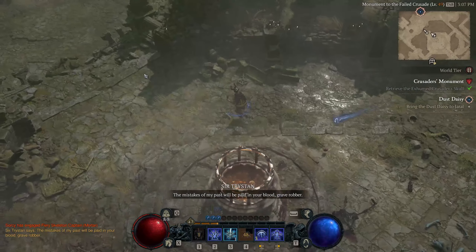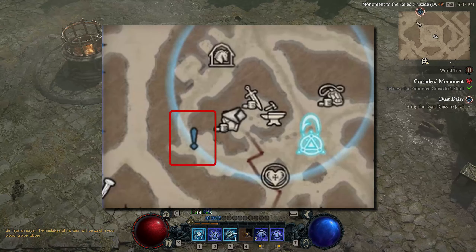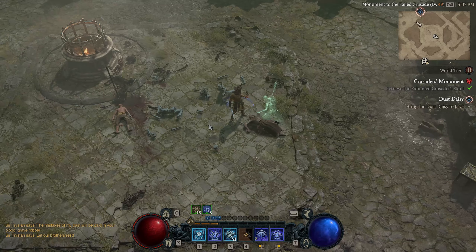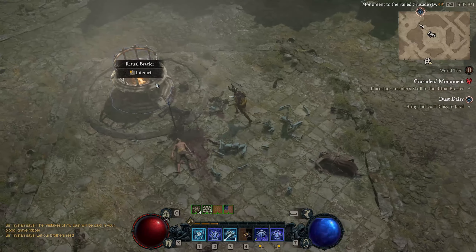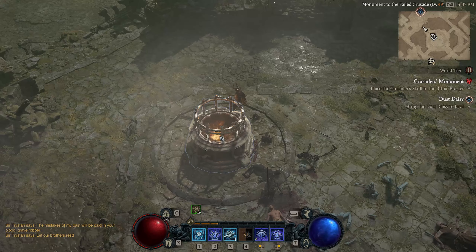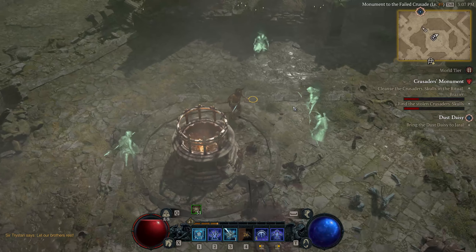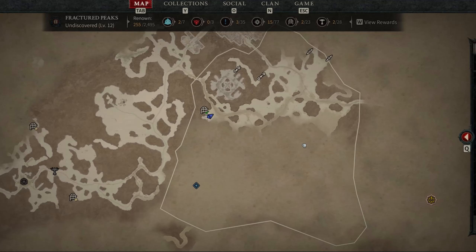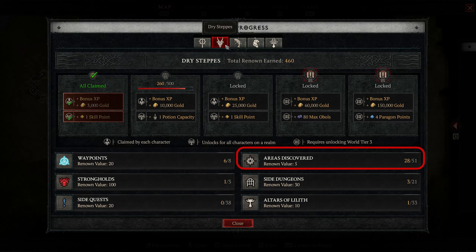Third, completing side quests — side quests are optional missions that you can find by talking to NPCs or exploring the world. They are marked on the map with an exclamation mark icon and each side quest gives you 20 renown points. Fourth, discovering areas — areas are sub-zones within each zone that have their own name and theme. You can discover them by simply entering them for the first time. You can see which areas are not unlocked yet by opening the map; if it's still blurry or foggy, the zone is not discovered yet. Each area you uncover gives you five renown points.